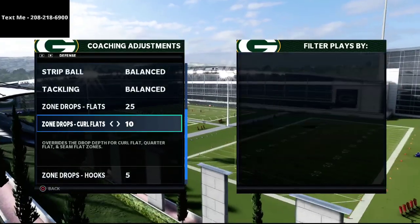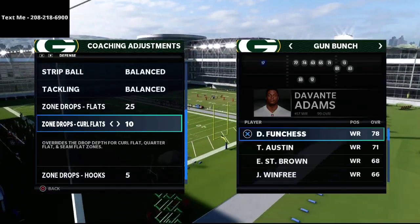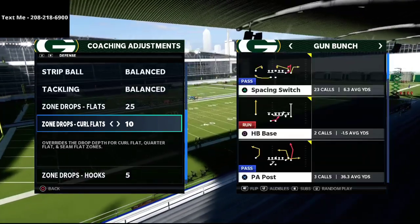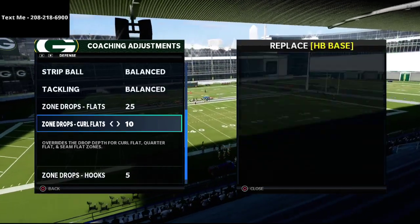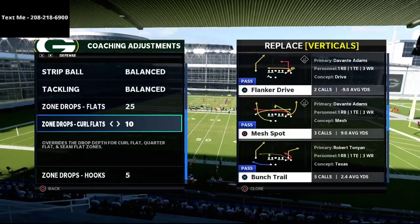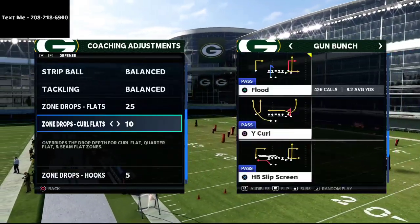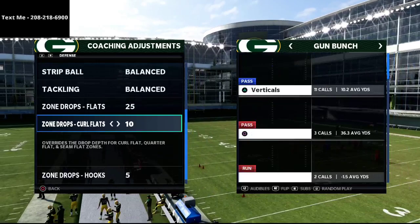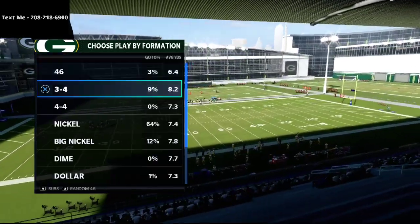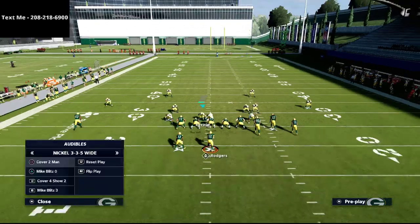I'm gonna set up a gun bunch here. Most gun bunches put their best wide receiver in the slot — that's the key player you need to learn to defend. We're going over Z spot and go, bunch trail, flood, and bench pivot, which are the popular plays out of gun bunch. Defensively we're coming out in the 335.